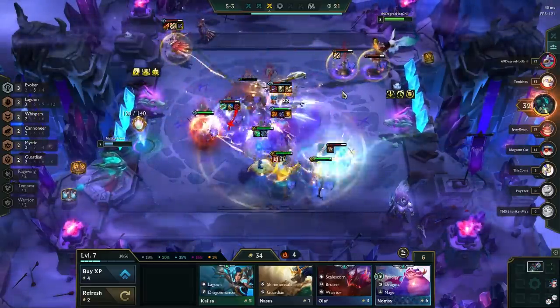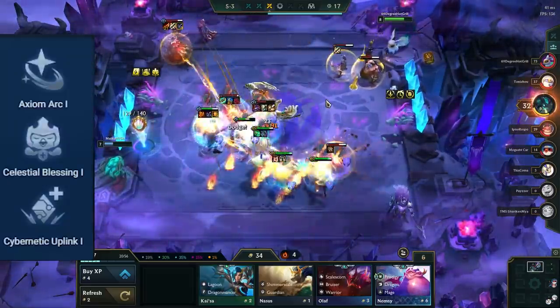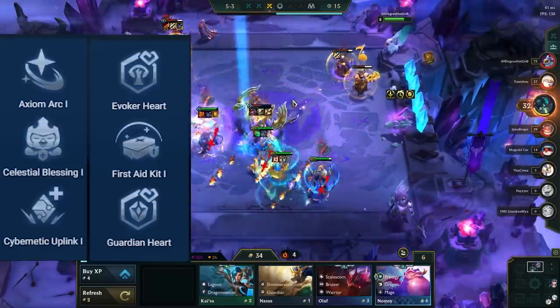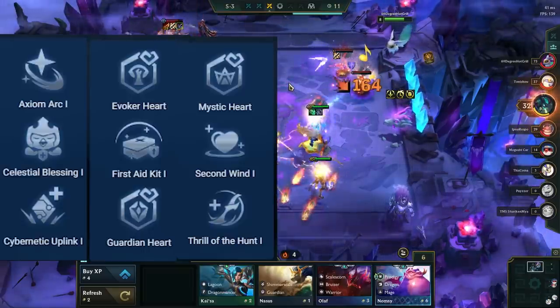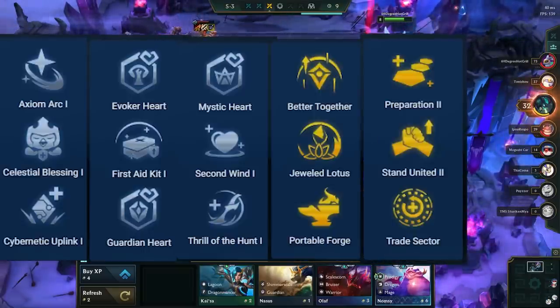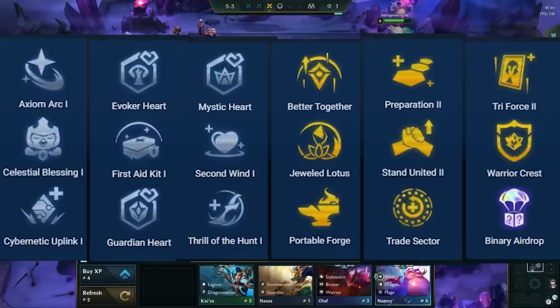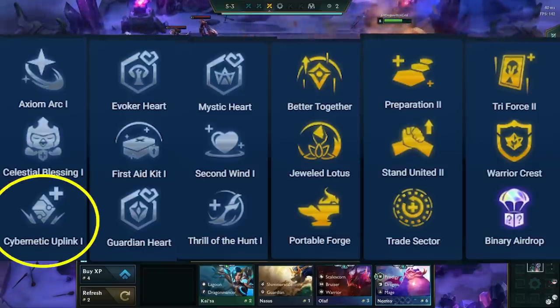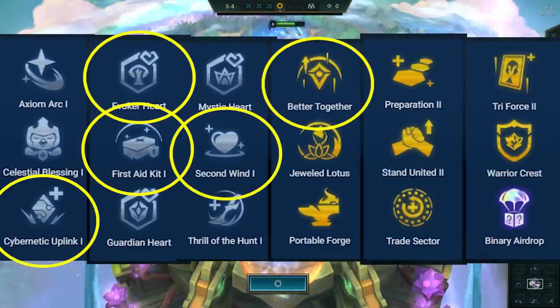The best augments to take for this comp are Axiom Arc, Celestial Blessing, Cybernetic Uplink, Evoker Hardware Emblem, First Aid Kit, Guardian Hardware Emblem, Mystic Hardware Emblem, Second Wind, Thrill of the Hunt, Preparation, Stand United, Trade Sector, Triforce, Warrior Crest (only so you can put it on Graves), and Binary Airdrop. The best ones out of those are Cybernetic Uplink, Evoker Hardware Emblem, First Aid Kit, Second Wind, Better Together, and Trade Sector.